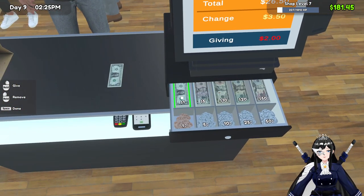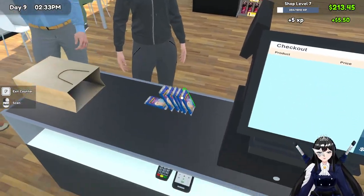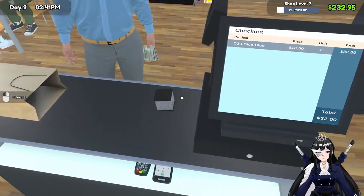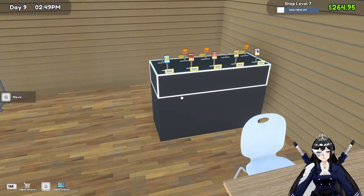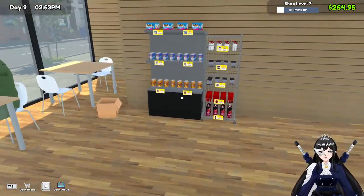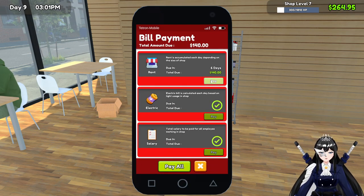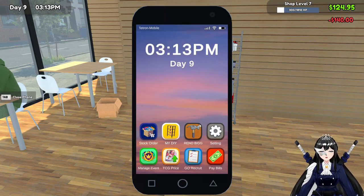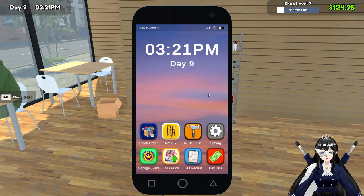Okay, I really want to save up for the cashier thing. Oh thank you — that's 50 cents. Thank you. What else do we need? I think we still have bills — doing six days. Fine, let's pay for that. If we recruit, we need shop level 10 — it's 50 per day.